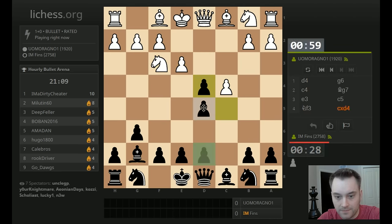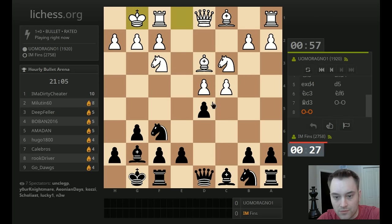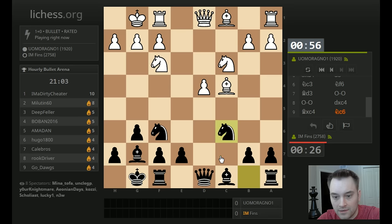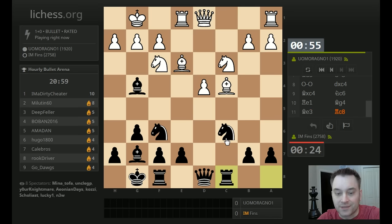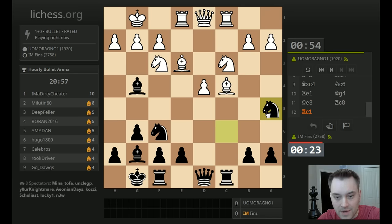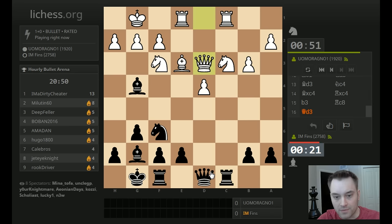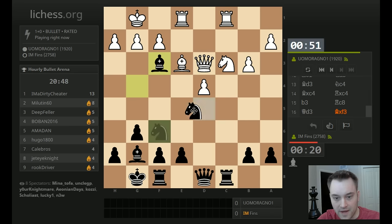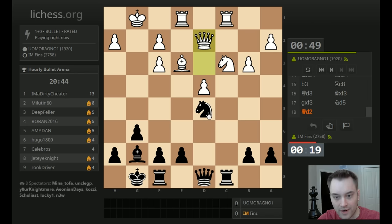We're berserking this game — let's try to make the most of it against Morgano. This is kind of a risky berserk, 19-20, but I think in this field I'm going to have to take some risks to win the tournament. I'm not going to sit on my rating. Let's drop this back — I have the Bishop pair. Also, I have a structural advantage once I do this. I get into these types of positions a lot from G6 on move 1.